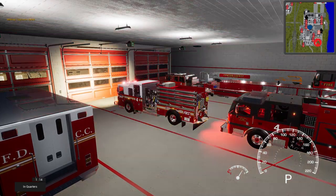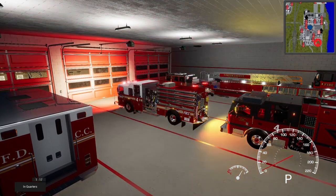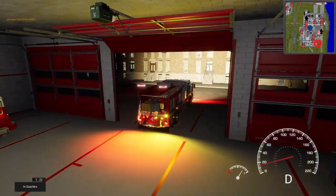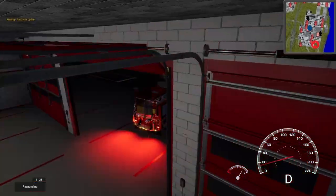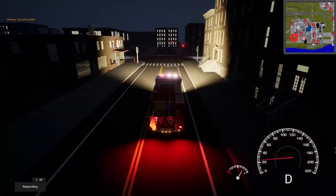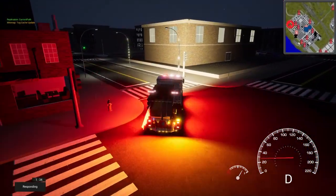All right, let's get the headlights and the lights going, and let's get the door open. You open the door from the cab by pressing F - that will do it. Let's go to responding by hitting F1 and we'll roll that way. Hit the siren.